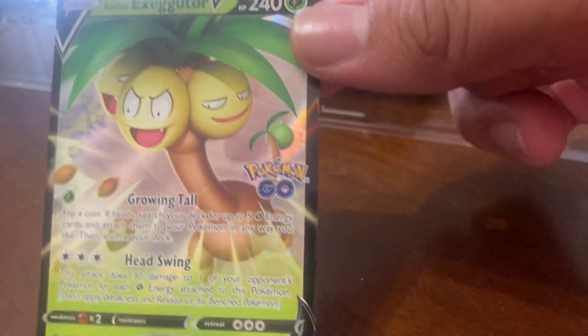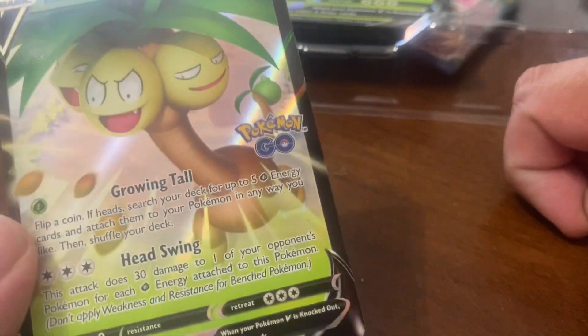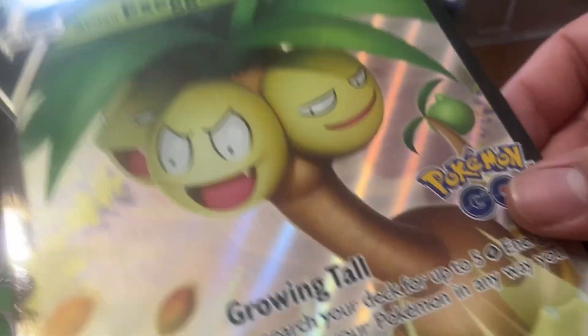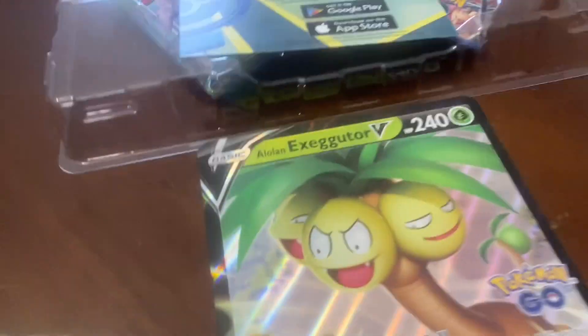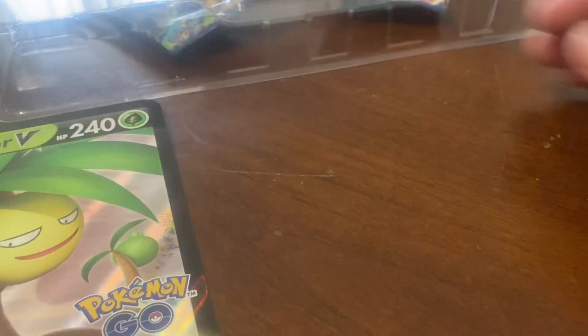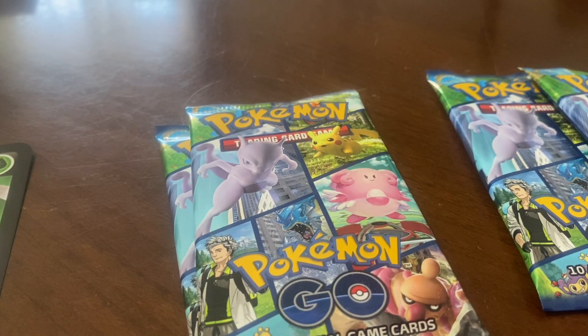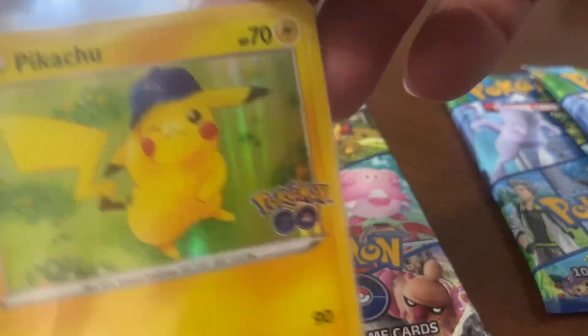Here we go, let's put the code card aside. Here is the Alolan Exeggutor V promo — it looks pretty nice and it's got that little Pokémon GO marker on it. And here's the oversized one. It also comes with six Pokémon GO codes. I don't play it that often but I'll redeem those. Here are the four packs, and I also got these promo cards from GameStop — look at Pikachu with a hat, looks pretty nice.